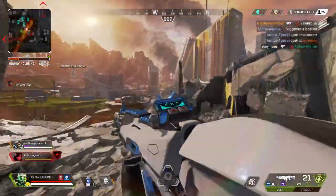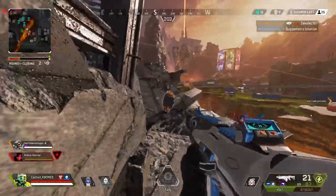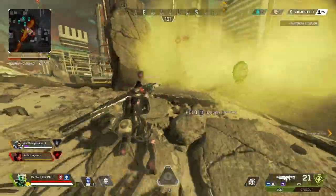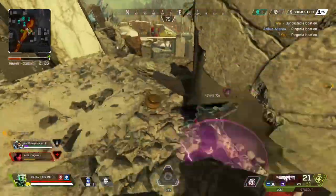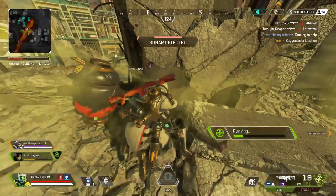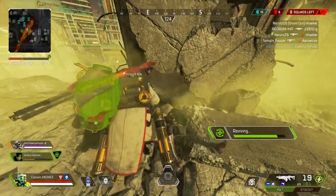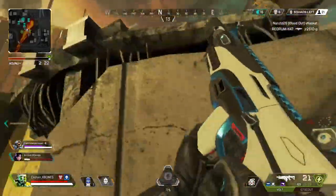My teammate got downed and I tried to res him out in the open which was stupid. I realized I was doing it wrong, so instead I tried to punch him into cover, but we were being nade-spammed so I couldn't really do that. He got behind cover, I placed my trap next to him, activated it, and then resed him. They can't cut me off or cancel my res, so he's up. Now I'm focusing the Bloodhound because he's up by himself and his teammates are back there — free easy kill.